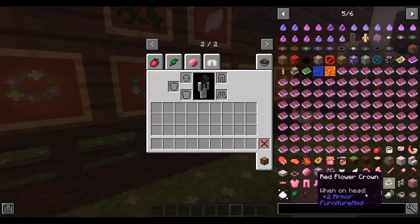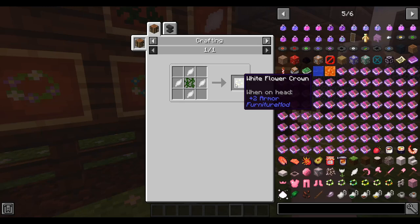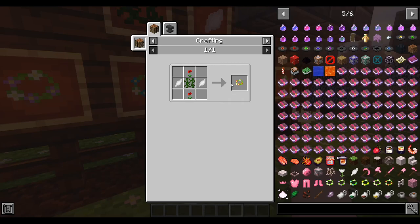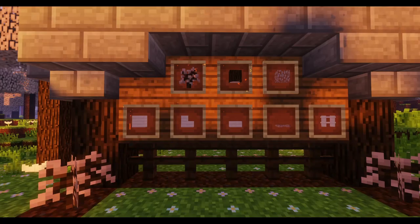Here's how you can craft those flower crowns. To craft a white flower crown, you need four rose petals and one vine. For a purple flower crown, you need two alliums plus the main ingredients — white rose petals and vines. For a blue flower crown, you need some blue orchids. For a yellow flower crown, you need some dandelions. For a pink flower crown, you need some peonies. And for the red flower crown, you need some poppies.